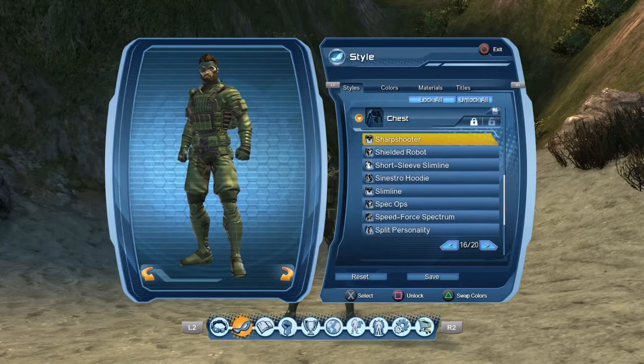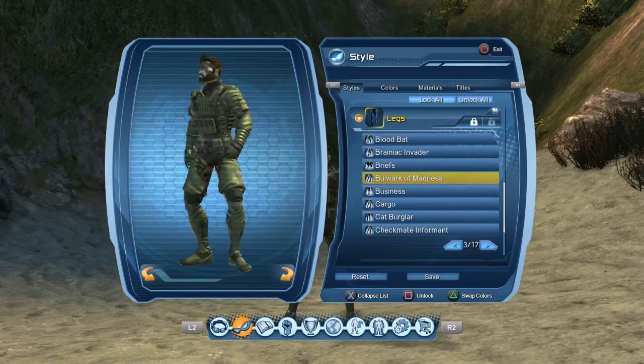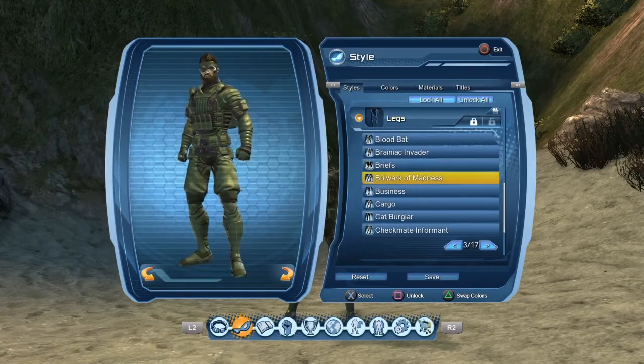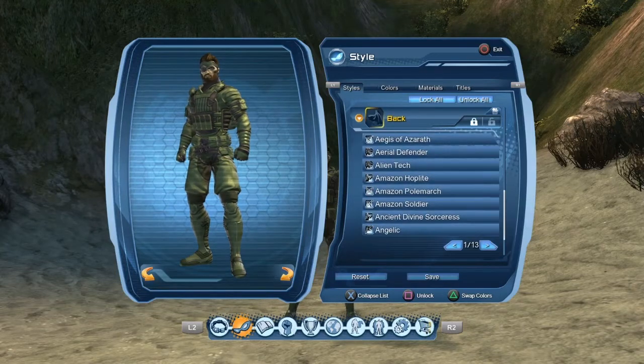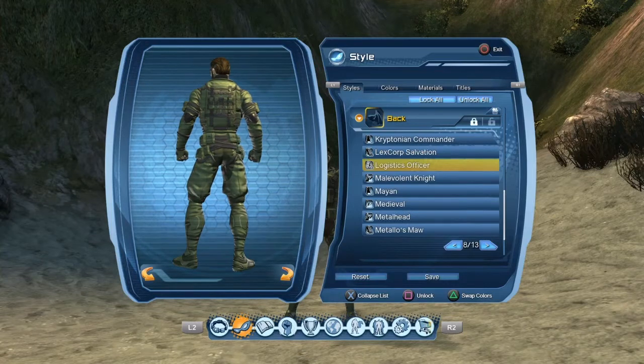The Spec Ops feet. For the chest style we have Sharpshooter — I think it looks pretty nifty with this style. For the legs we have the Bulwark of Madness — that's the one you can get from the villain side, correction.